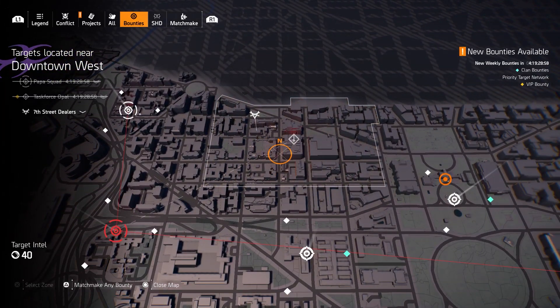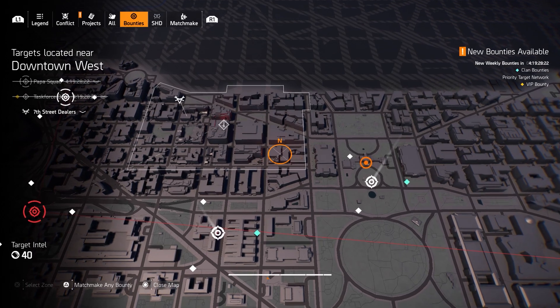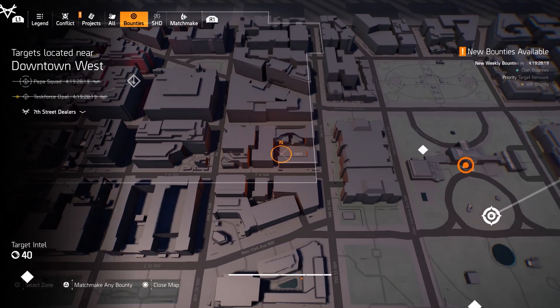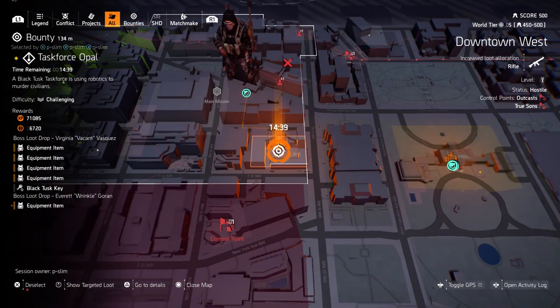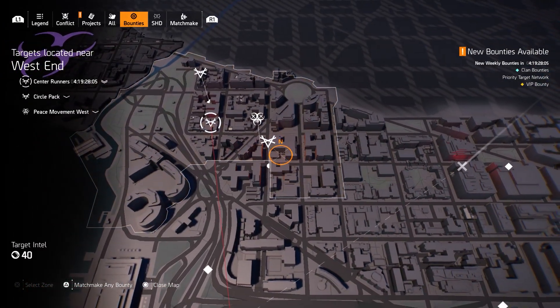Just like you see in Downtown West, we did Papa Squad and Task Force Opal. These bounties will always be there for you — the golden one, the VIP bounty that you can activate within your perks. And Papa Squad is one of the weekly bounties. We got like 3 or 4 drops within Downtown West around this area right here. Maybe when you recall, it's that same place where the SHD tag was glitched.